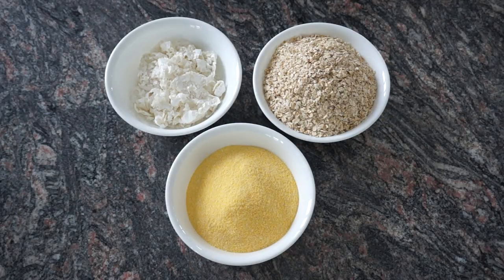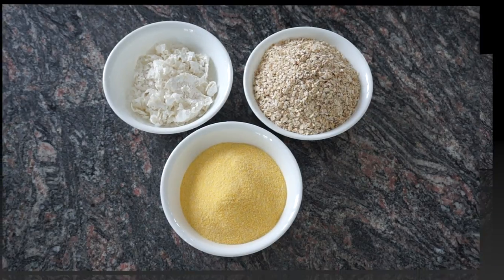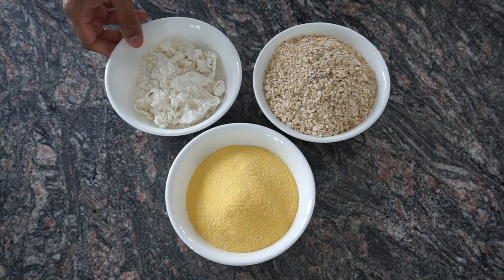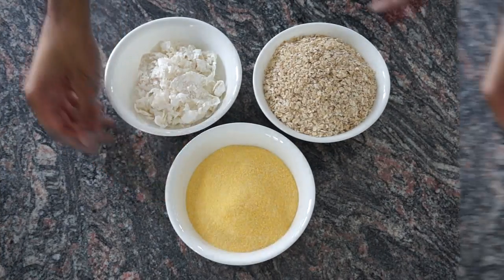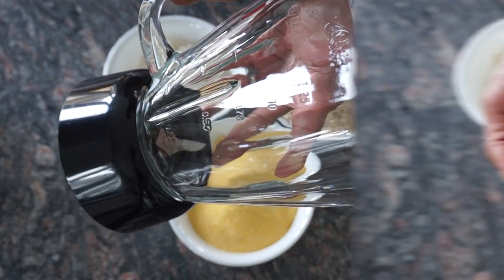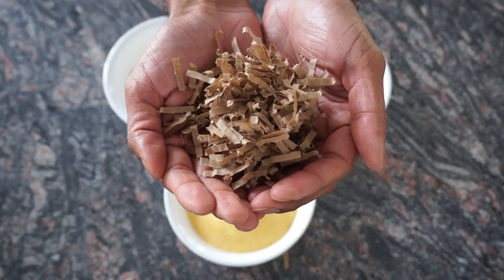Hi guys, today I'm going to show you how to fatten up your Red Wigglers. All you need is a dozen washed and dried eggshells, one cup of cornmeal, two cups of oatmeal, a blender, and some shredded paper or cardboard.